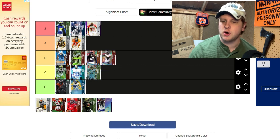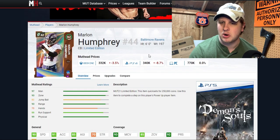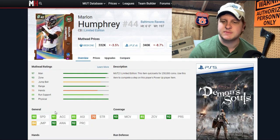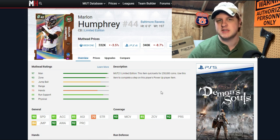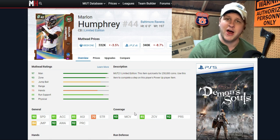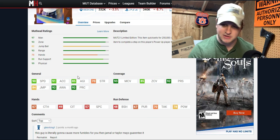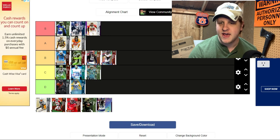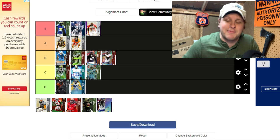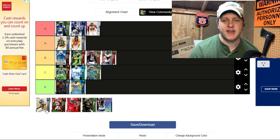Marlon Humphrey for the Ravens goes at the low end of B tier. He's a 92 overall LTD, so still pretty expensive, at six foot with 90 speed — a little lower than I'd like. He has 93 man coverage, which is nice, and 85 zone coverage, which is a bit low, but you can hit both thresholds by powering him up and stacking chemistry. He also has 92 press, which is very nice. Not great on jumping at 84, but still a very solid cornerback, and he's great on my Ravens theme team.